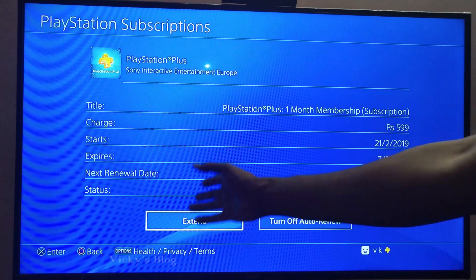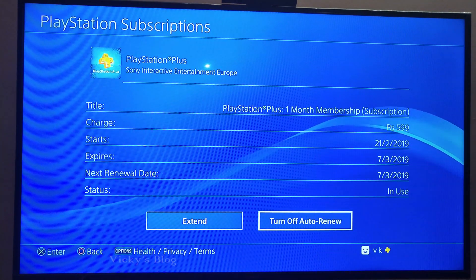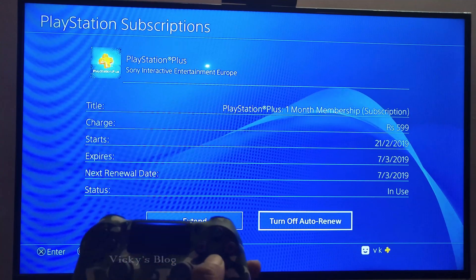You can see these options here: Turn Off Auto Renew, or you can extend or change to a different plan. I am going to select Turn Off Auto Renew and press X.